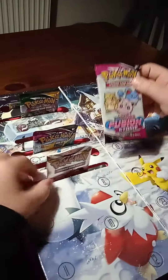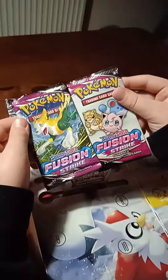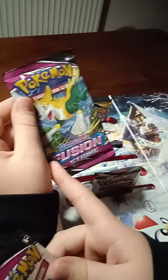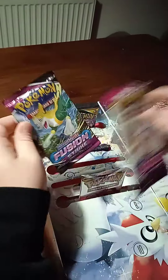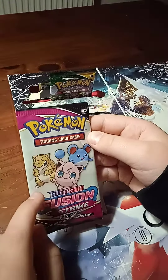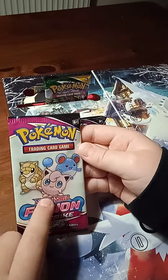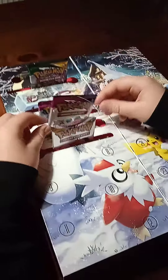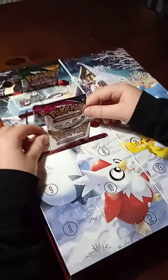What I like about the fun packs is that the pictures are different. Like on this Fusion Spike we got on day 5, Boldore is on it, but on this fun pack we got on day 6, I'm not sure what their names are. But I love it because the pictures are different — the Pokémon on them are different.